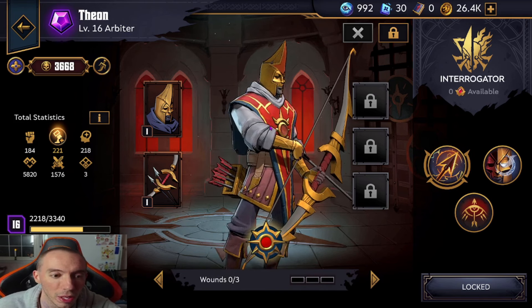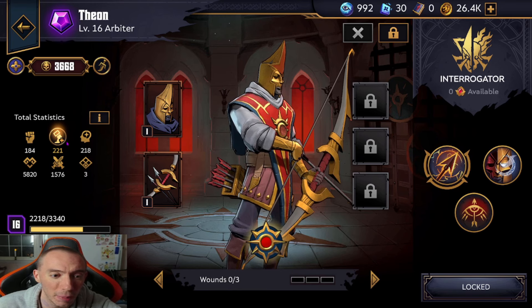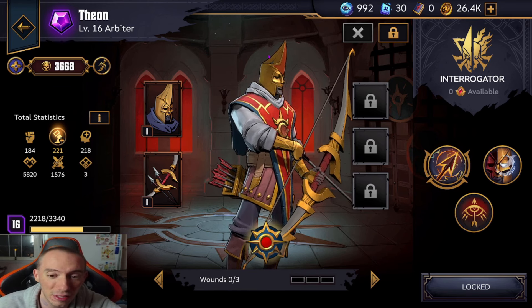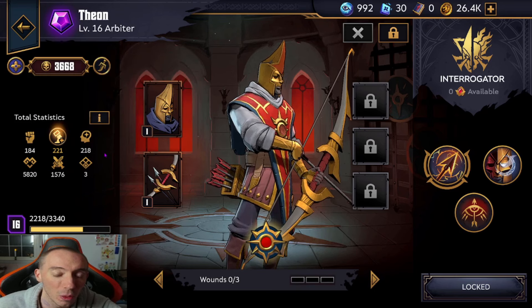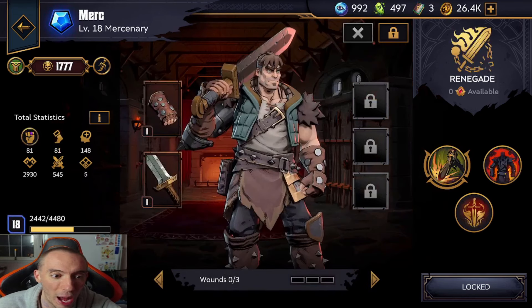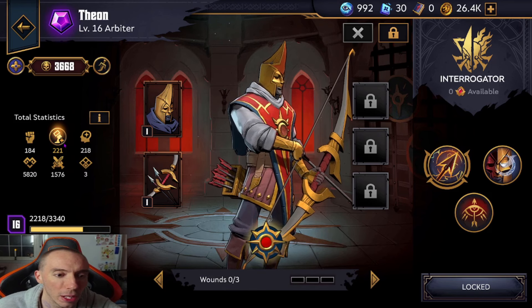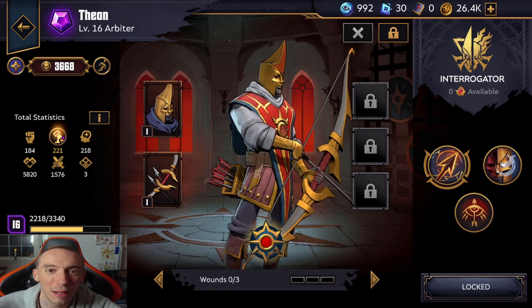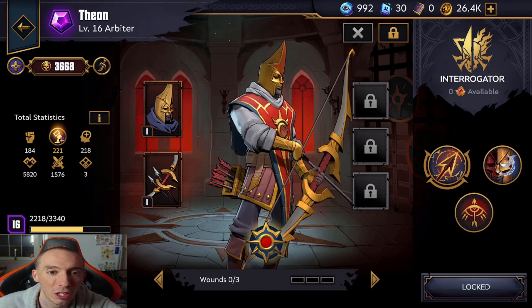The next thing I want to go over is stats, because you have the potential to get what's called a boosted stat when you pull a character. For your pre-registration character this is also random. The way you determine this is by two things: first, characters have a little circle icon around their main stat. The boosted stat will be glowing with a plus icon — that glowing plus means it is a boosted stat. You can get up to three different stats boosted, which is really cool, but it's completely RNG.